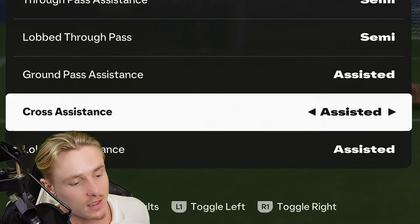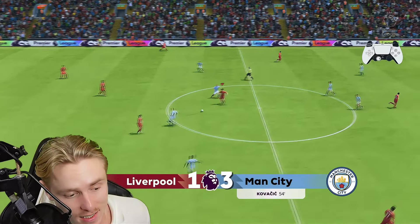Ground pass assistance is assisted. Cross assistance is assisted. Lob pass assistance is assisted — the same reasoning as shot assistance applies. You need these all to be assisted, otherwise your shots, crosses and passes will go way off.